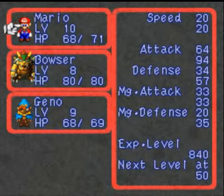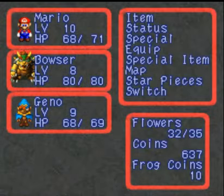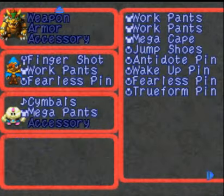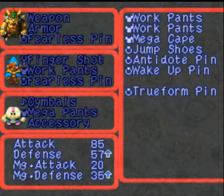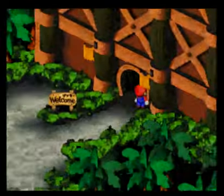Bowser actually has pretty decent attack power. Let me bring up status here. Here's Mario, here's Bowser — not actually too bad. He doesn't have any equipment right now. That does remind me — I'm gonna go down to Malo and take off his fearless pin, because I want to give it to Bowser so he has something. I was also gonna give Bowser some work pants, since I have some work pants.